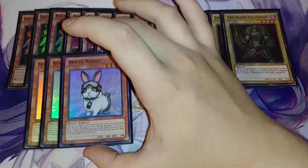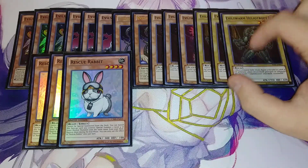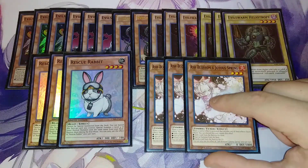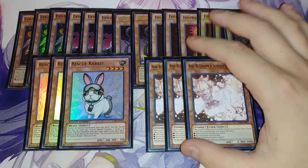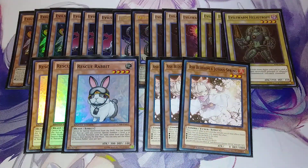Then we play three copies of Rescue Rabbit, which we use to special summon two Evil Sworn Heliotropes and get into Steel Evil Sworn Origin. Three copies of Ash Blossom is the last three cards in the monster lineup, just to be able to negate some cards that our opponent plays. This deck is really, really fun and I highly recommend it. It's really budget nowadays to play Evil Sworns — it's probably a tier three deck, but it's still a lot of fun. It's one of my favorites from when I got back into Yu-Gi-Oh!